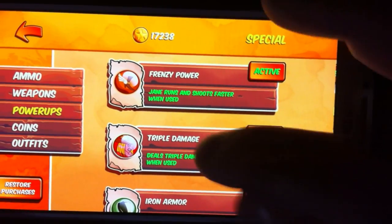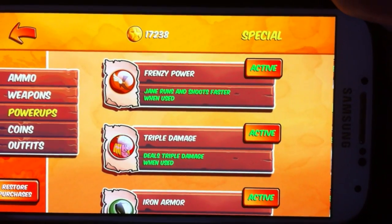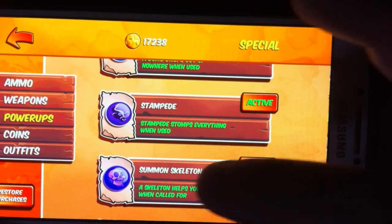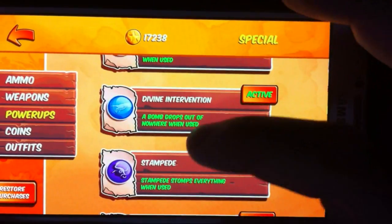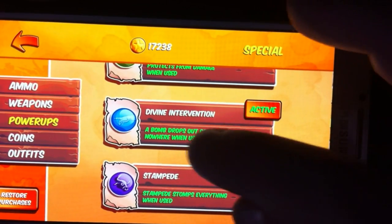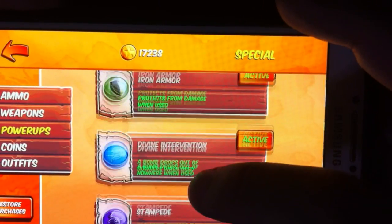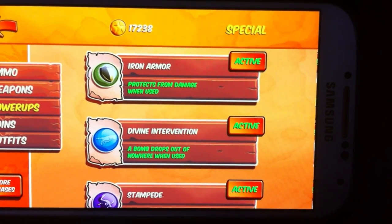Why are these the best? Triple damage pretty much guarantees a kill for anything in your way — especially useful against the main boss on hard mode. On easy mode, without buying anything, you might not have enough ammo for the last boss, so triple damage is key. Iron armor is basically invincibility for a couple of seconds — very useful. The stampede mops up everything on the map, and the summon skeleton deputy is great because he holds enemies back and kicks them away. The other power-ups — like the spinning balls — are too random and don't hit everything. The divine intervention nuke is better than spinning balls since it's a nuke dropped from the sky.